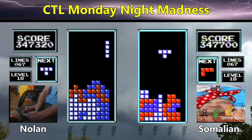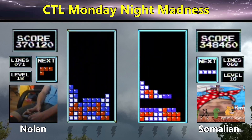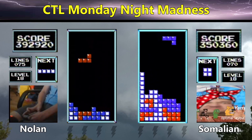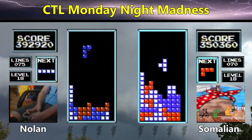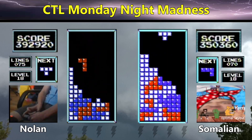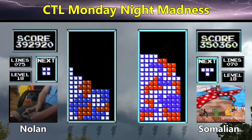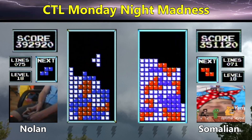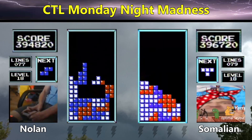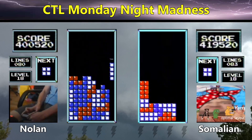Now we see a Chemtuck from Somalian — using the L on the right is the easiest way to burn out that S-Tuck setup. We have a 392 for Nolan, 350 for Somalian. Somalian's getting up high waiting for a long bar. It finally shows up and he's able to get the long bar right for a Tetris, and then another one. Somalian playing a bit aggressive there, but it does pay off.